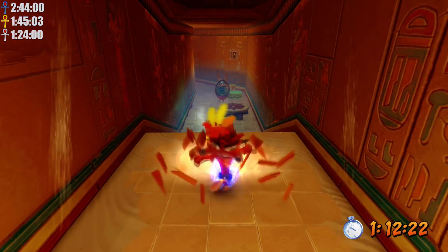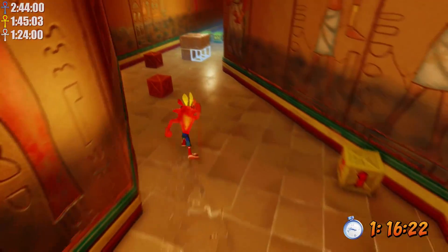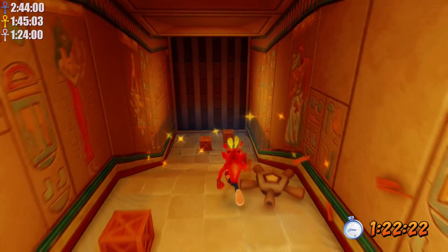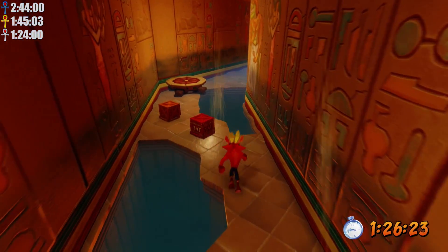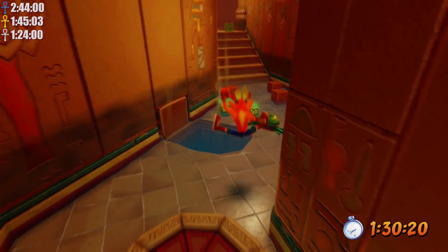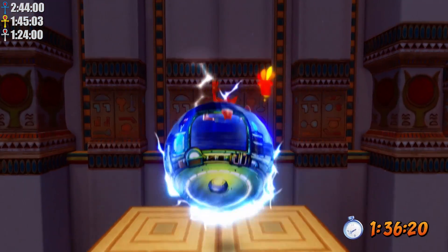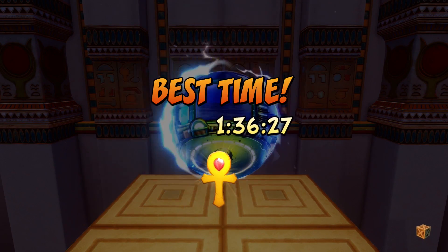Right here we get the next Aku Aku and you can just run through all of this. The water won't rise while you have an Aku Aku, and the doors will not slam on you — so this really helps your run. Make sure you're getting the Aku Aku's because it's going to make everything significantly easier. And there you go — that's gold. That is the fourth warp room.